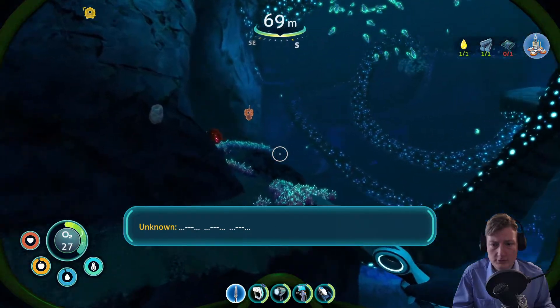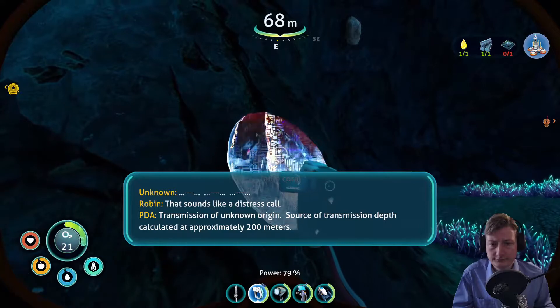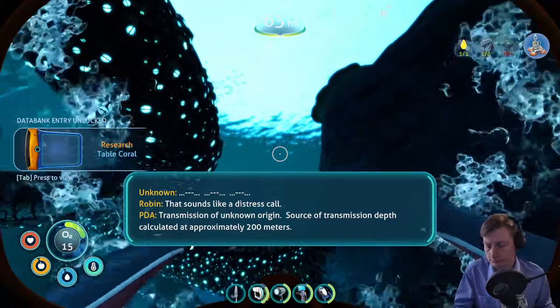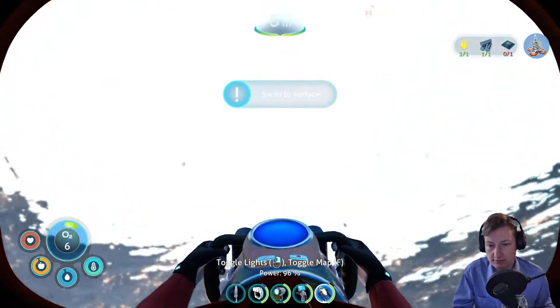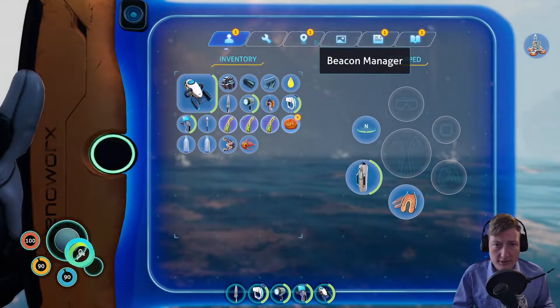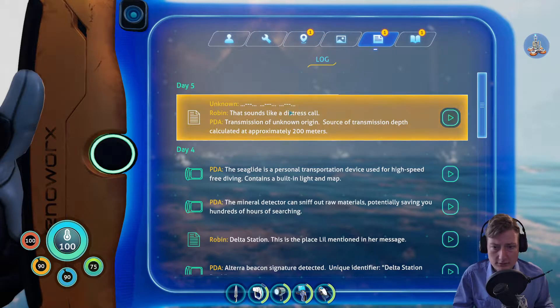That's Morse code. That sounds like a distress call — transmission of unknown origin. Source of transmission depth calculated at approximately 200 meters. So we need to somehow get to it. We got a distress call at 200 meters in this biome. We'll go for that, definitely.